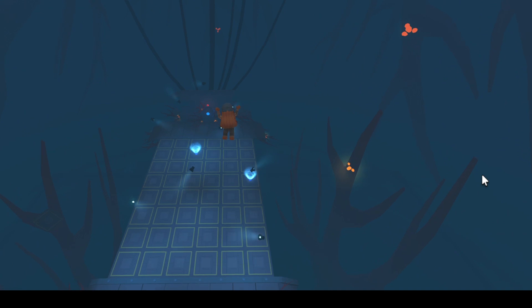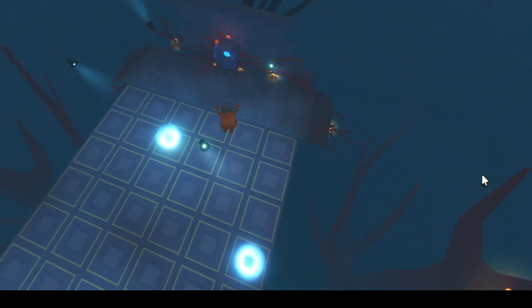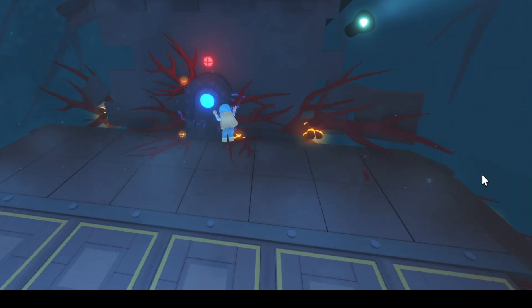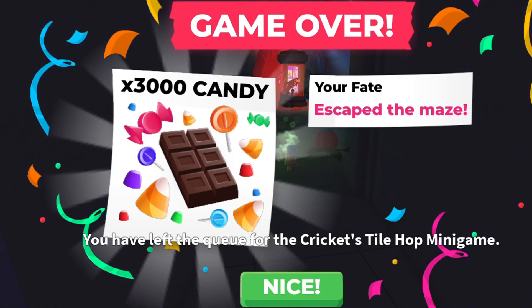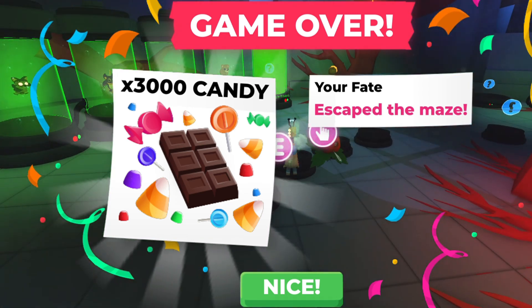Surprisingly, it launches me high into the air and carries me across the entire level, all the way to the end. I'm not sure why this always happens when I use my first tip of walking between the two tiles. Maybe this is the hack for the cricket tilehop minigame. You can give it a try and see if it works for you.